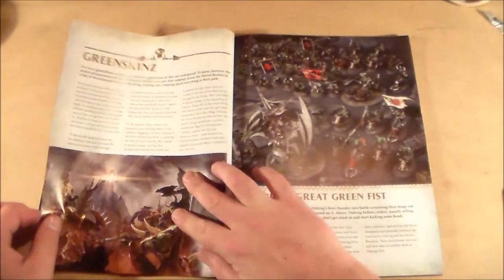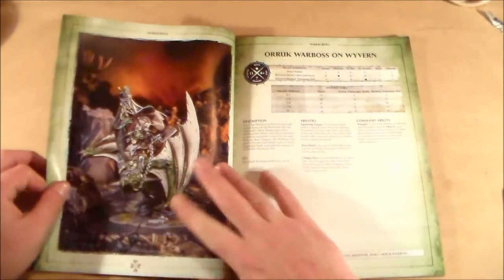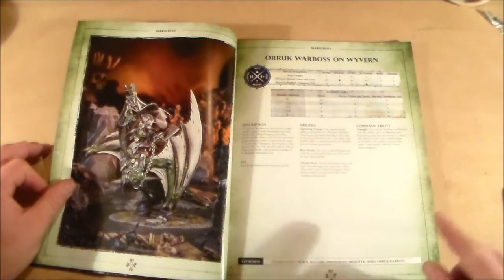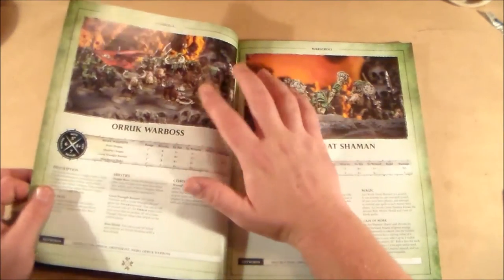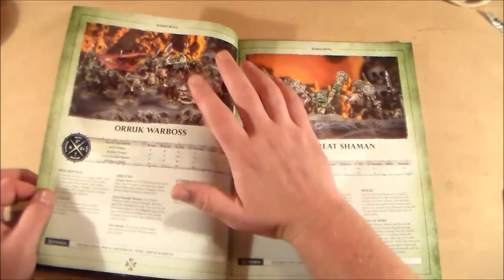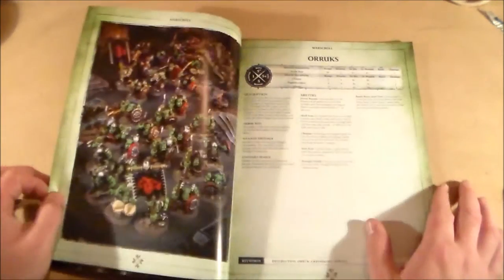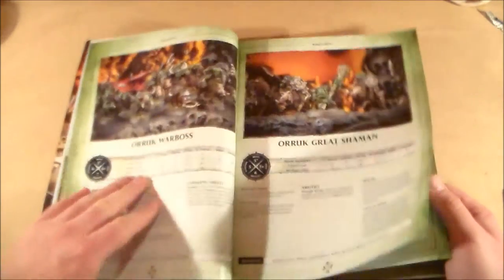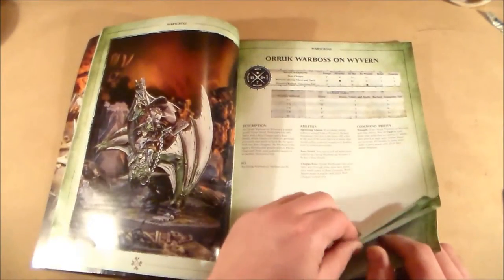First up you get war scroll hints and tips, then the first faction is the Greenskins — just your orcs. We have the Orc Warboss on Wyvern up first, with keywords: Destruction, Orc, Wyvern, Greenskins, Monster, Hero. Then the Orc Warboss on War Boar, the Orc Great Shaman, normal Orcs, Boar Boys, and chariots — about five or six war scrolls total.